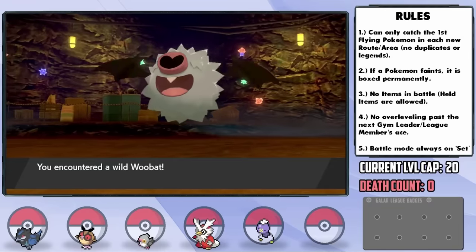After the battle, Chairman Rose treats Sonia and I to lunch — the most awkward double date of all time. Why is Oleana just hovering over us? In the second Galar Mine, we face off against Bede again. This time I go for Greedo, who has Fury Cutter — super effective against everything Bede has and growing in power with each hit. A pretty clean sweep, though we did get brought below half in the process.